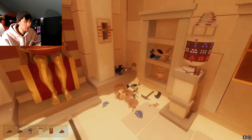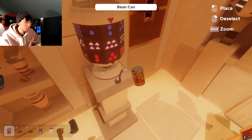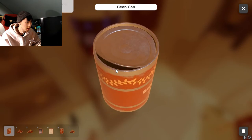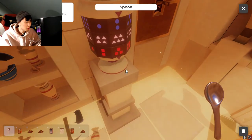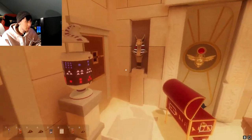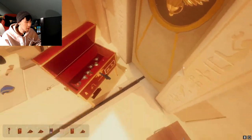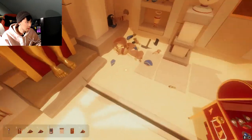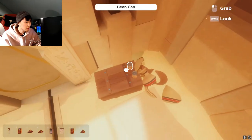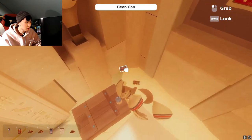We put a bunch of stuff in there already. It's a bean can — oh, something inside! Spoon! We solved that, we solved that — there's just this big thing. It has an exit I think — and then we have this. There's nothing much else we can do right?